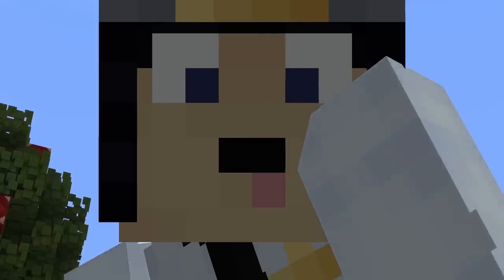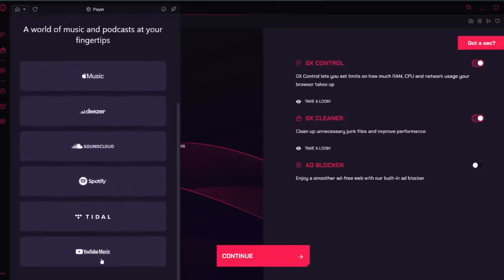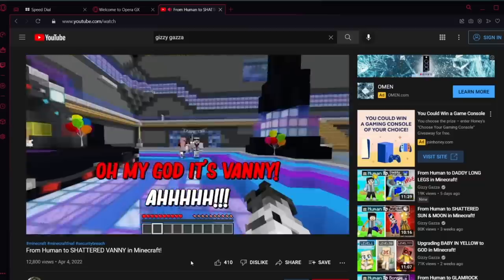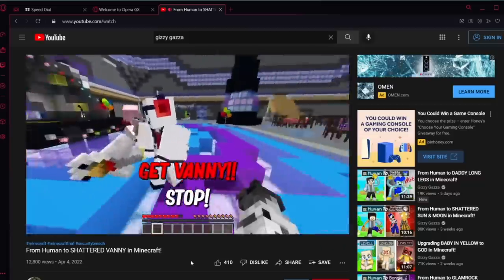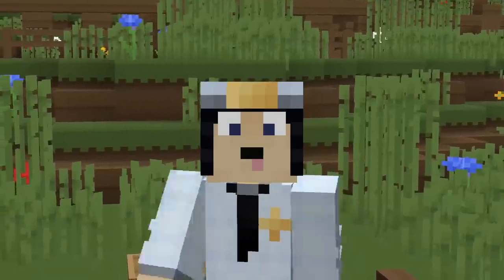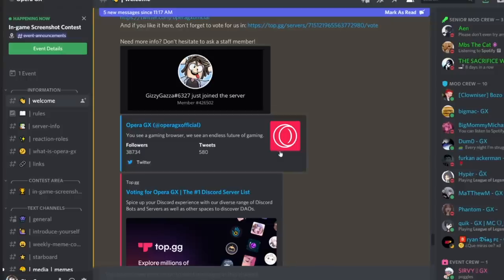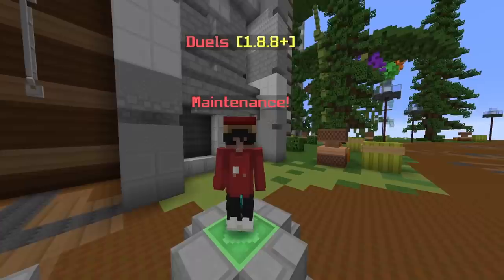Another fun feature that Opera GX has to offer is the GX Player. The GX Player lets you keep your favourite streaming services like Spotify and YouTube Music all in one place. Whenever you start playing a video or audio in your browser tab, it automatically pauses the music and then resumes once the video is finished. Why haven't I used this before, seriously?